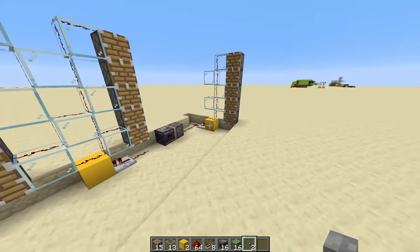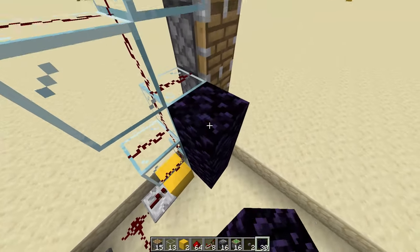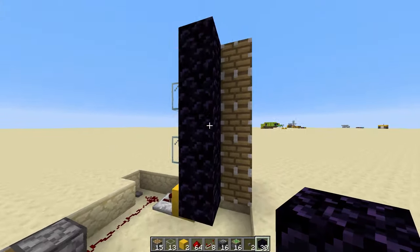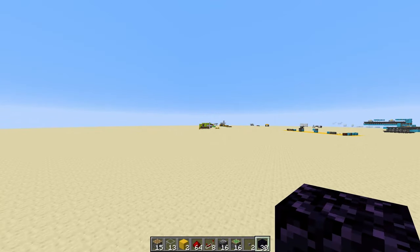That's pretty much the activation system done. The last thing you actually need to do is place in your immovable blocks along your glass here, because this is what's going to stop your door from destroying the activation system and flying off into the distance forever.